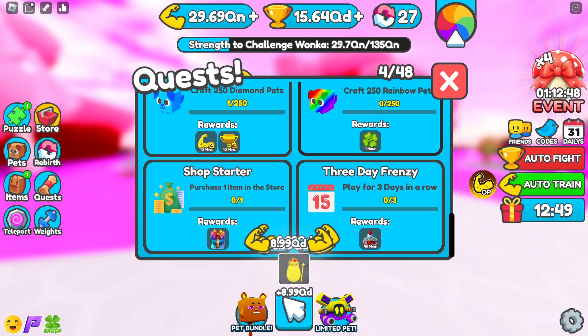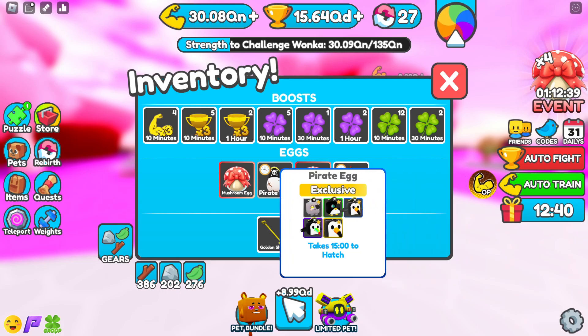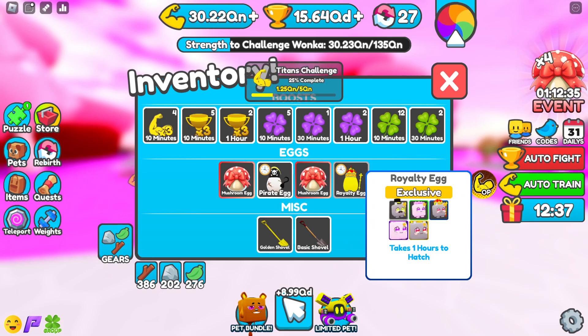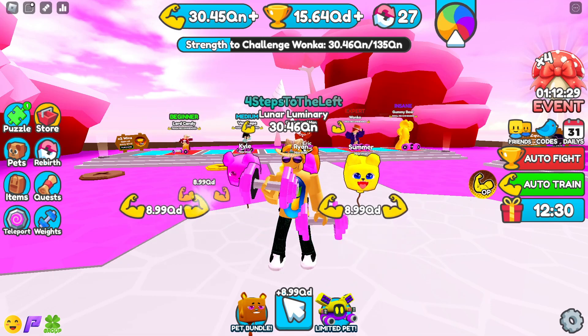What do I got here, an egg? Items — oh look at that, I got a Royalty Egg! Takes one hour to hatch. Maybe I'll do this in another video for you guys — I'll get my Pirate Egg and my Royalty Egg going and I can open those up for you. That's going to wrap it up for this video. We'll see you tomorrow in another pet video. Peace.